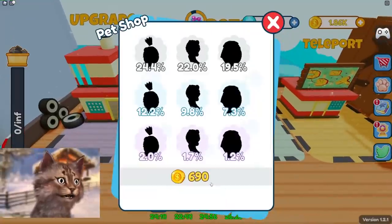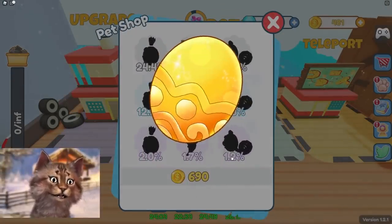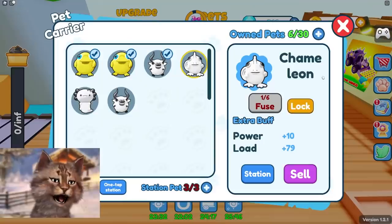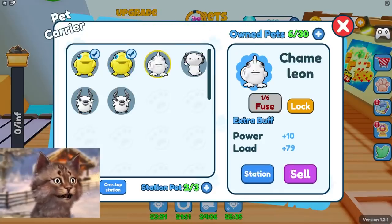The rest of my money — I think I'm gonna draw some pets. Let's wish that we got a lucky draw. Salamander? Give me a legendary, dude. Give me this 1% thing. Okay, we got a chameleon. Charmander? I meant chameleon — why did I call it charmander?